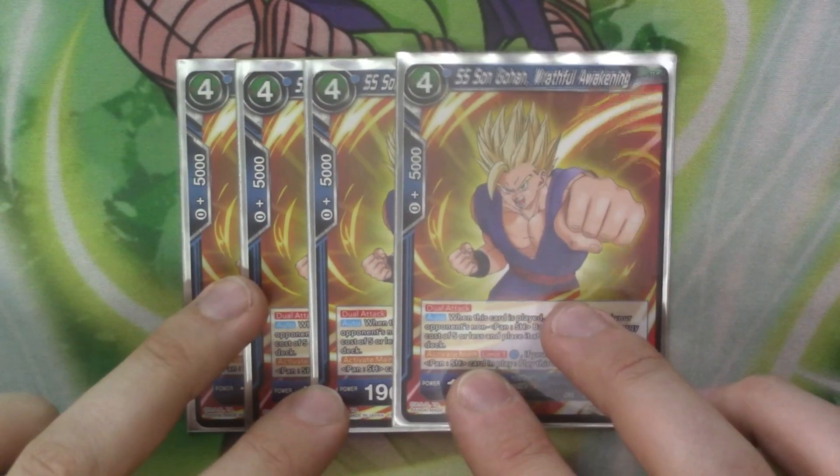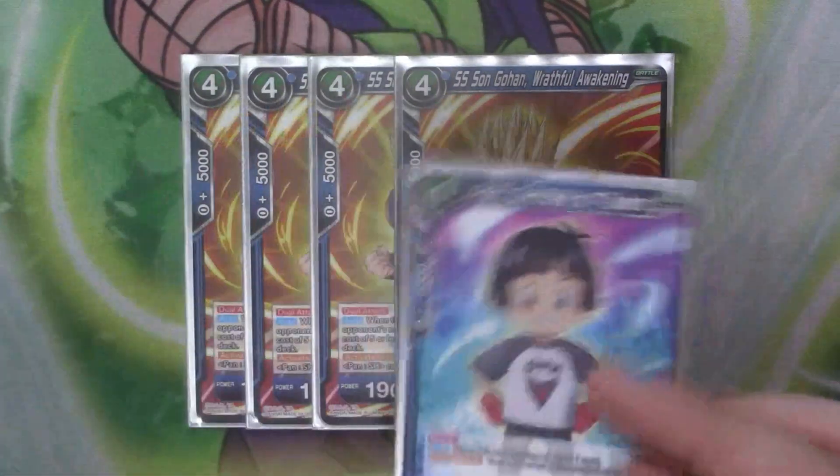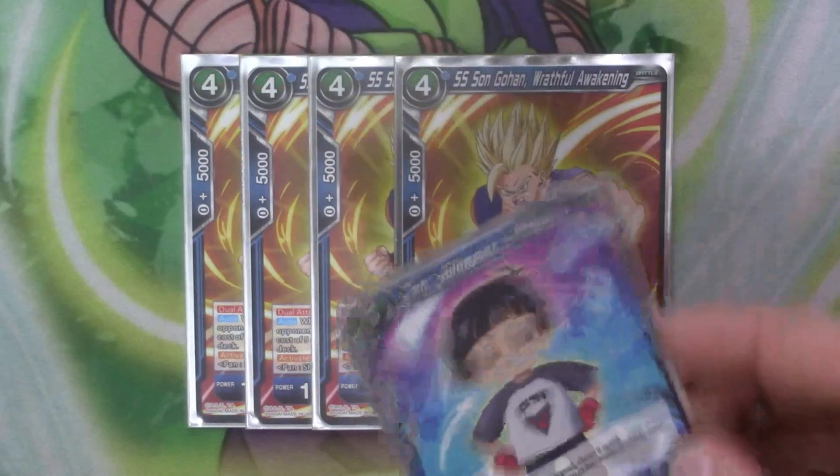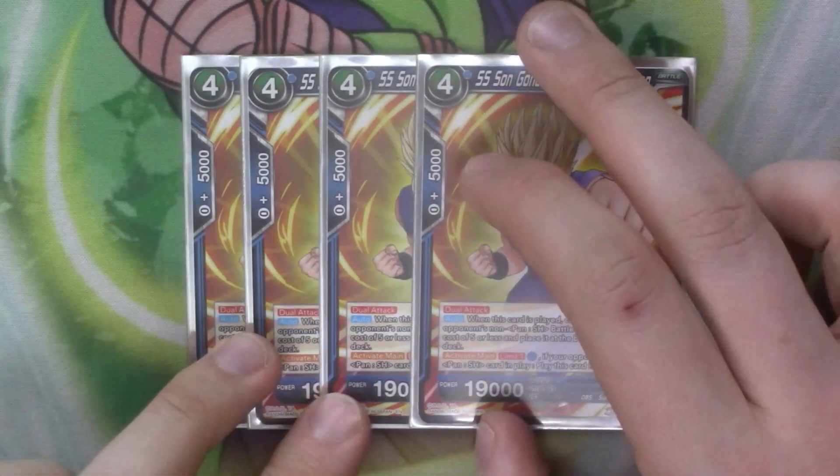And then we have four copies of the Gohan Wrath of Awakening. So it's 19k with dual attack. It's got auto when it's played — choose from one of your opponent's non-Pan battle cards, cost five or less, and place it to the bottom. And then active main, limit one, pay one blue — if your opponent has a Pan superhero in play, you play this card from your hand. So you get the Pan to play through your own skill. You just go active main, here you go, have Pan, and then play this out and you have a 19k dual attack. But it's also kind of a nice throwaway card because again, you can only go to three energy, so you have to be careful with your charge.